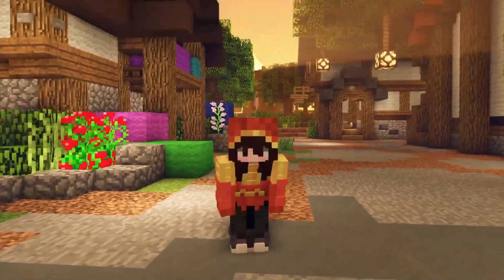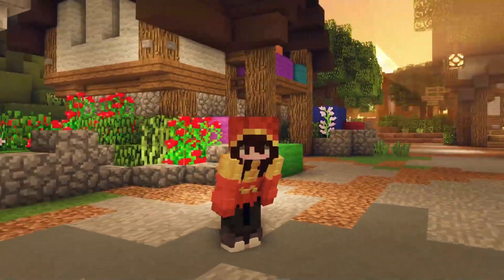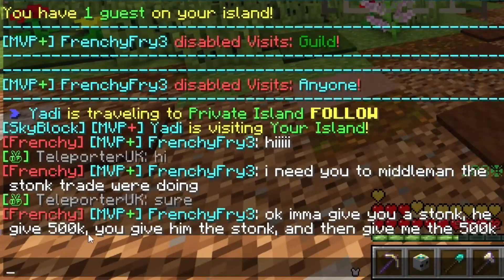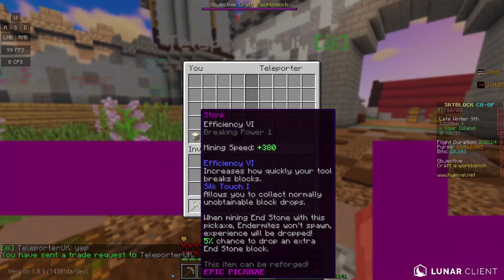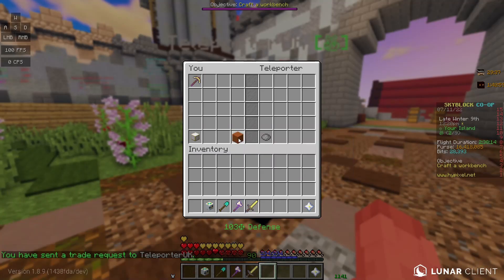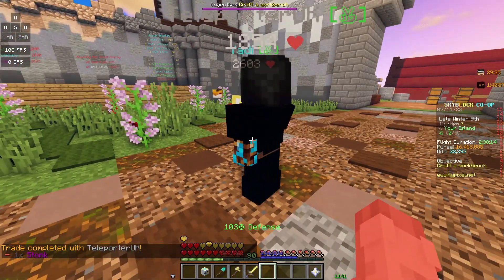For the next round, I found someone to middleman my stonk — it's not even refined. I'm going to give you a stonk, he gives you 500k, you give him the stonk, and then you give me 500k. Would this person scam? He's a Shadow Assassin — a little straightforward. I've gotten scammed by way too many people in Shadow Assassin in my past.